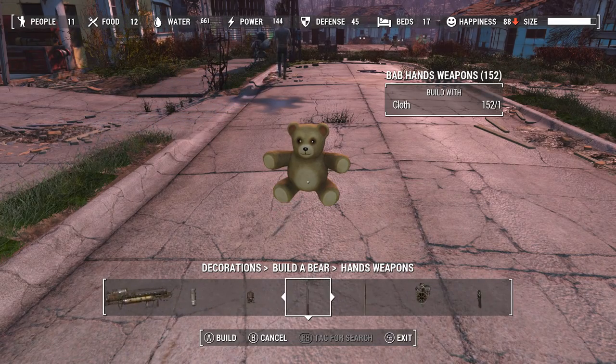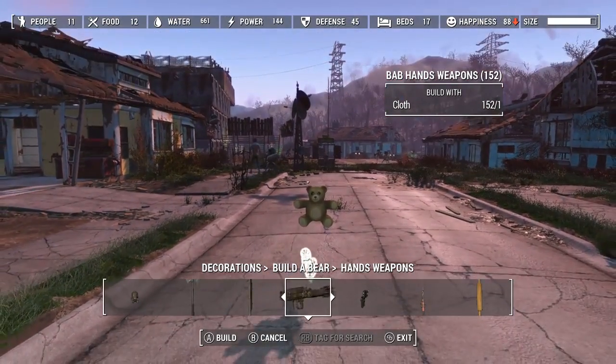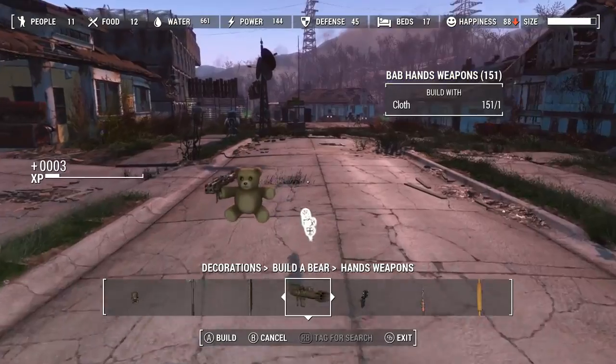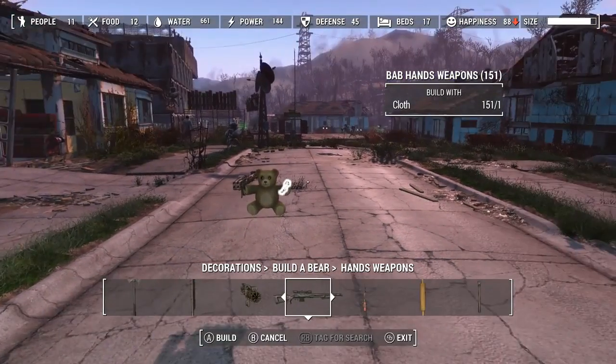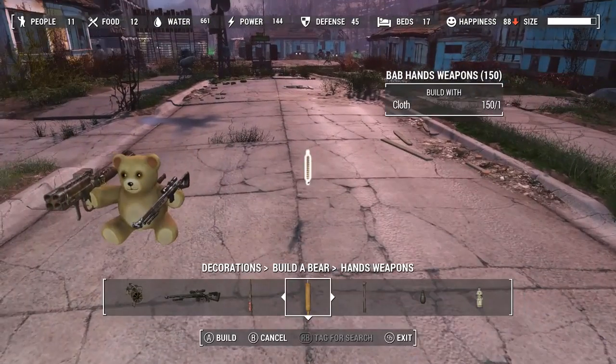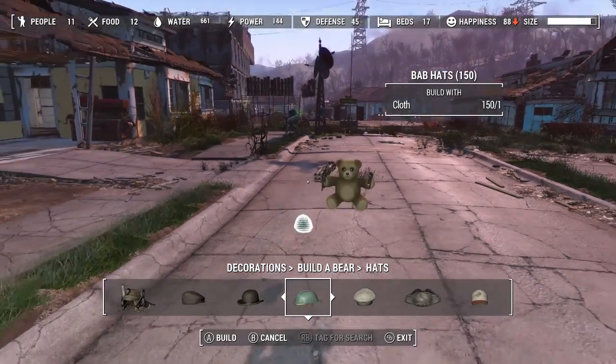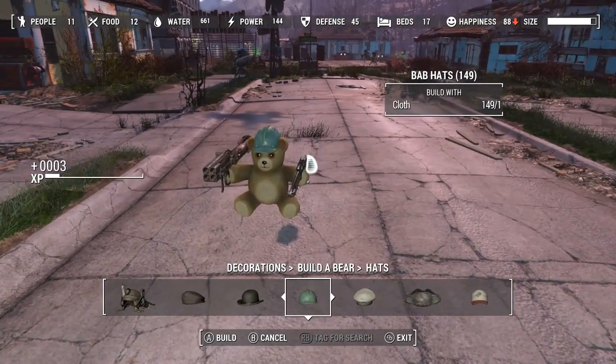I haven't added all the weapons yet, and some I'm not going to add — some weapons are just insane. The pistol kept crashing me a gajillion times, so I gave up on it. But he's got snipers, rocket launchers, rolling pins, grenades, all sorts of hats — and a disgruntled construction worker hat.